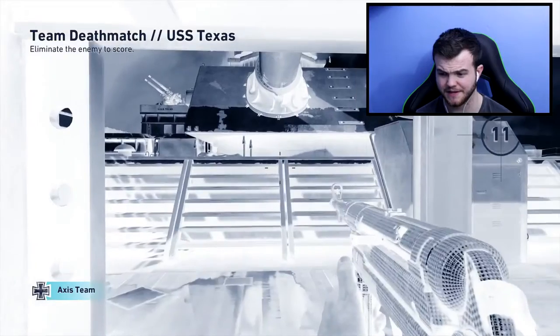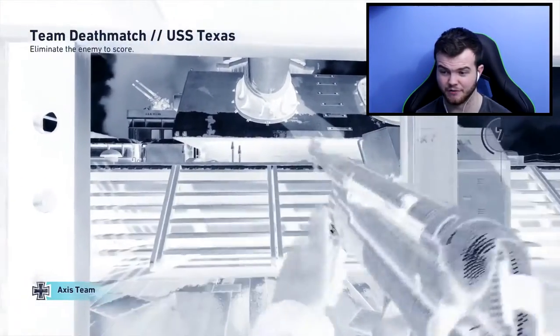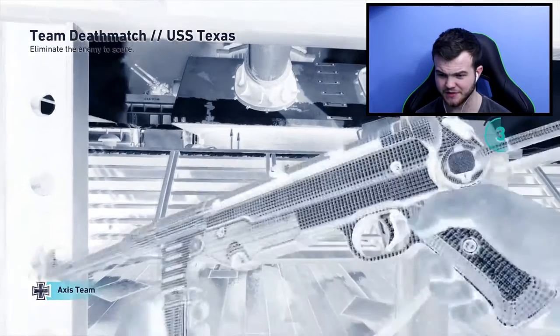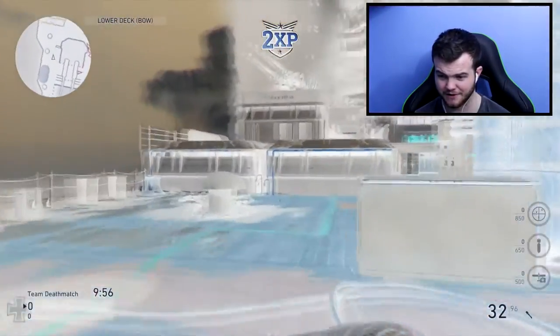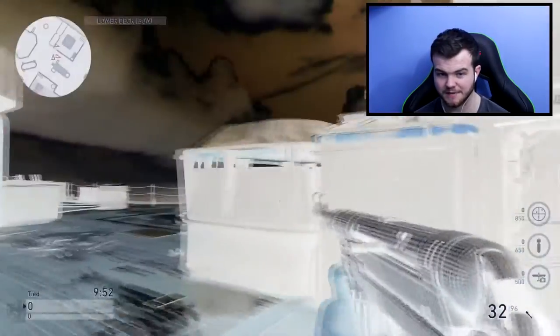So we are going to pick the MP40 class if it lets us spawn in. I don't actually know what is happening — that is what diamond camo looks like with the graphics pack. It kind of looks see-through, it doesn't really look right, it just looks like a gun on Photoshop that has a transparent background. That is basically what it looks like.